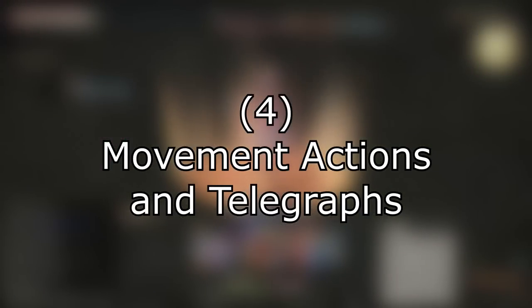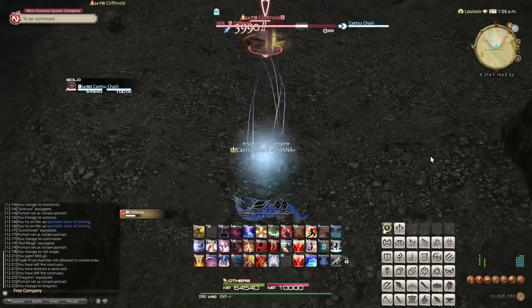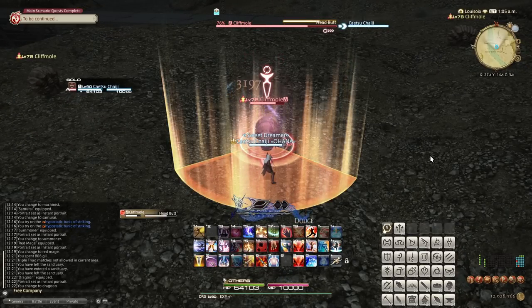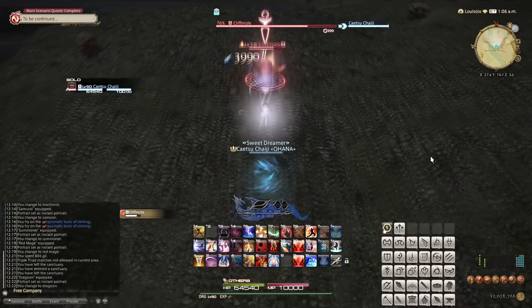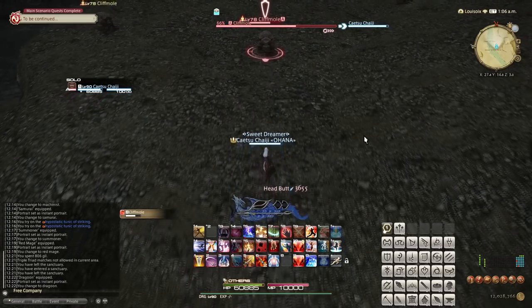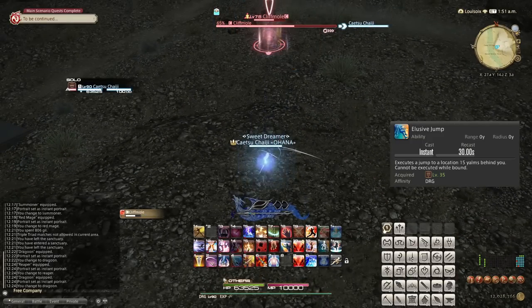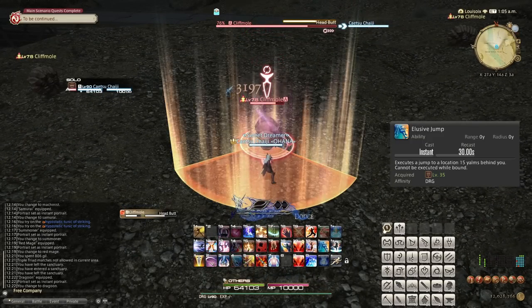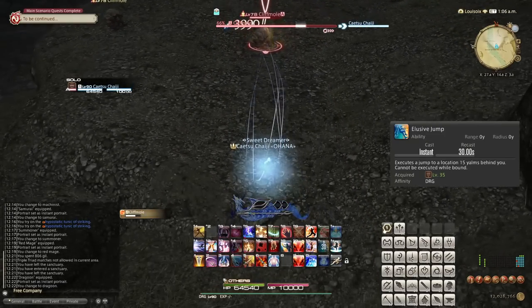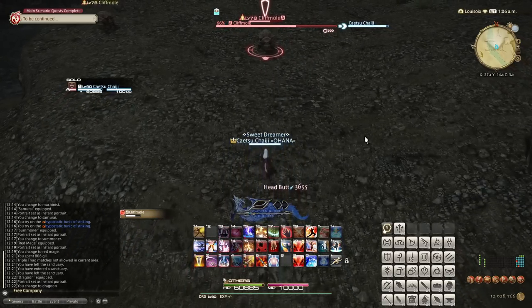Number 4: Movement actions are weird — it's not lag. Have you ever been hit by a telegraphed attack but you were sure you were out in time? The answer is very simple. As far as the game is concerned, your character actually moves from the starting position of a movement action to the final position all at once, when you reach the destination visually. So for example, Elusive Jump only counts for telegraphs if your feet touch the ground again before the telegraphed attack resolves. This mechanic gets more muddy and inconsistent if you have more latency, but the general idea is correct: if you are technically out of a telegraph when it resolves, it only counts if you finish your movement action in time.